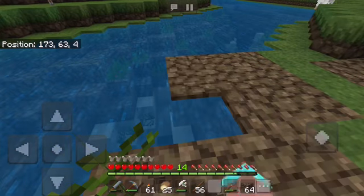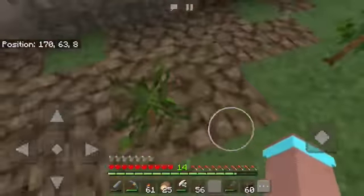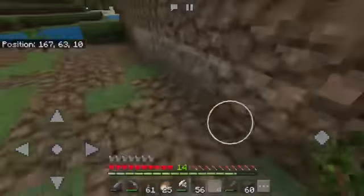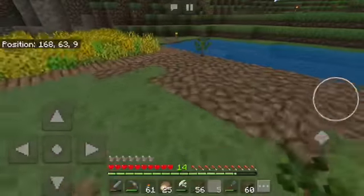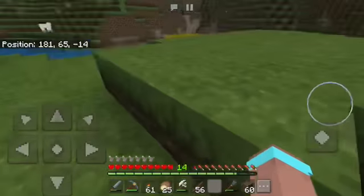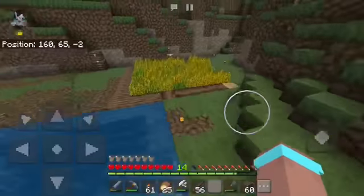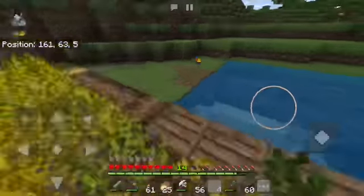Maybe someday we could do another type of farm — like a sheep farm and some other types of farms. I also found a village lodge but I know exactly where it is — I don't even need to teleport, even though I don't know how. I'm just too lazy about that. So we have a tree farm there.